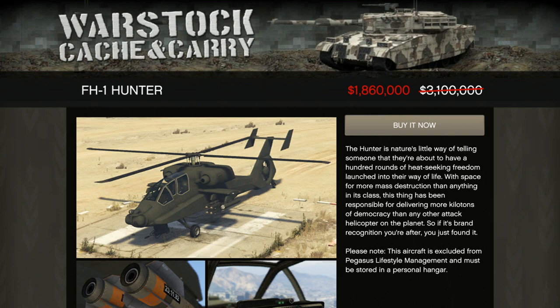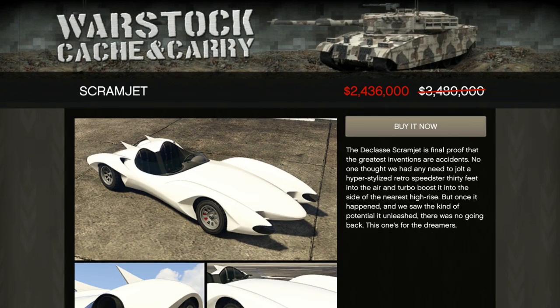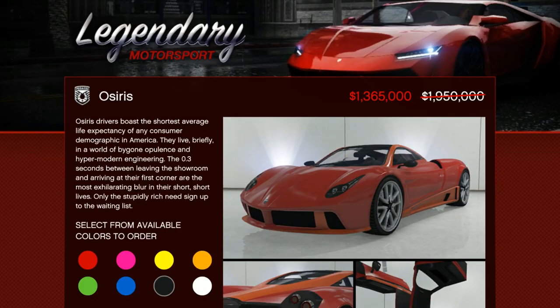The FH-1 Hunter — this is an awesome chopper, a top helicopter in the game. I absolutely would recommend this at 40% off. It's got an extremely aggressive armament system with missiles and guns. It's pretty fun, pretty cool — definitely check that out. The Scramjet is getting some love this week at 30% off. If you did not already get this the past couple of weeks, it is one of the most fun vehicles to have in the game. Absolutely recommend it.